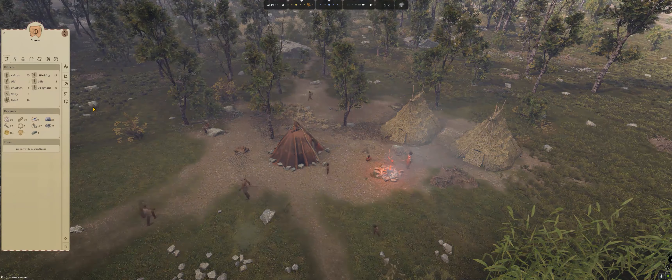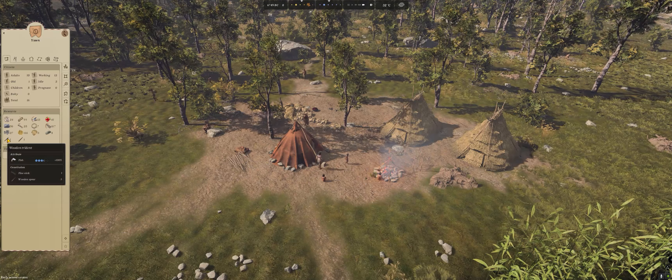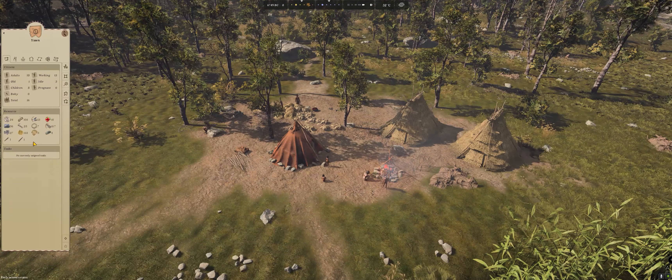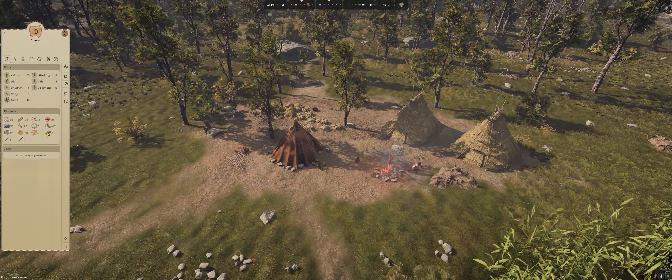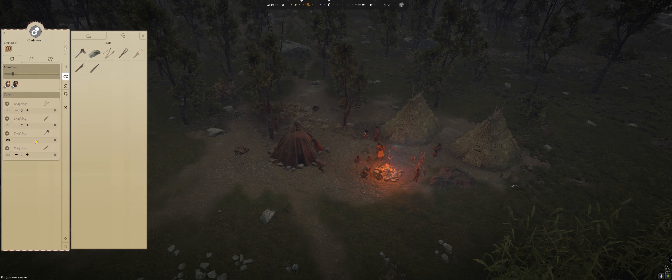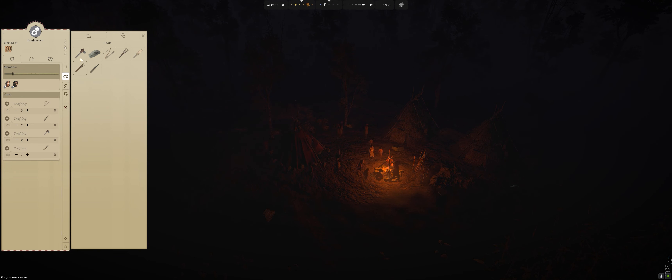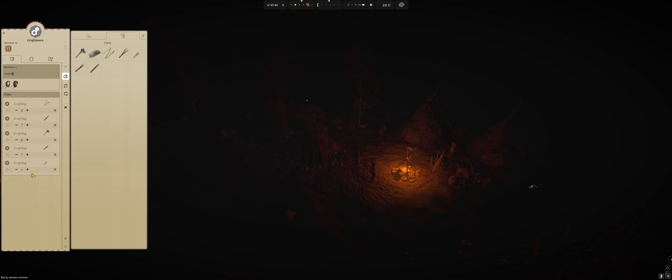Everything is looking good so far. We are finally getting wooden tridents. All the bifaces are there — four are not being used. Let's go check our crafting people out. They are still crafting spears and everything. You could also make an axe so that if they want to cut some trees it won't be a problem. Let's make two axes for our hunting guys.